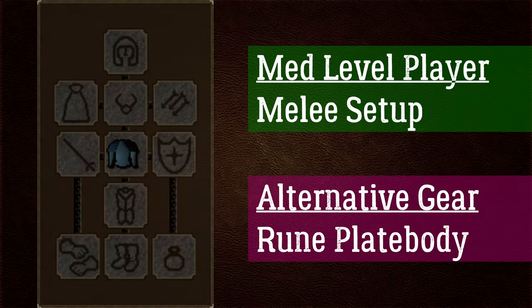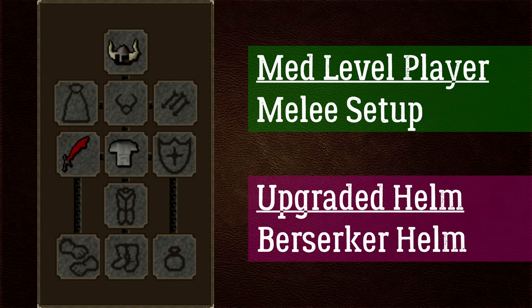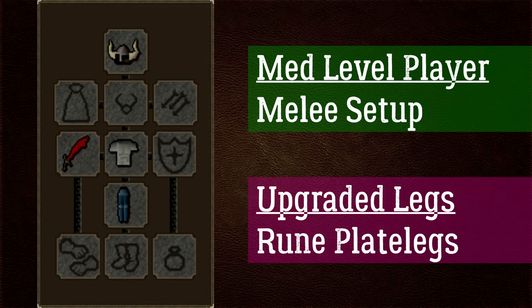A great weapon for this tier is the dragon scimitar, requiring 60 Attack and completion of Monkey Madness I — a fun quest — giving plus 66 strength and plus 67 slash bonus. Upgrade your adamant full helm to a berserker helm (45 Defence, Fremennik Trials completion) for plus 3 strength bonus. Upgrade adamant plate legs to rune plate legs for better defensive stats.